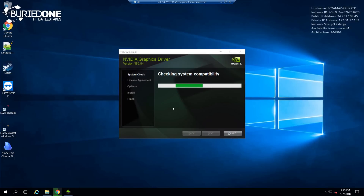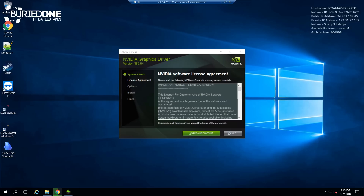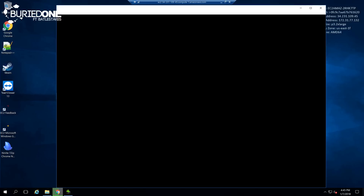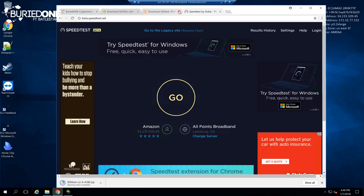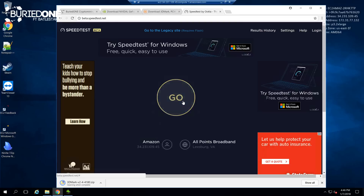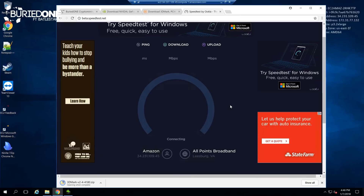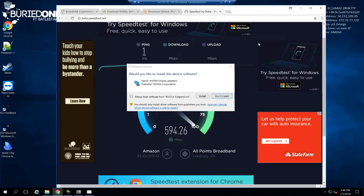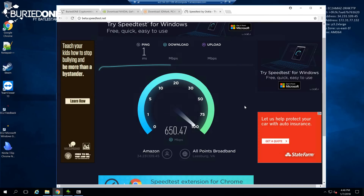We grabbed the latest Tesla drivers, which was actually pretty recent, so we were really happy there was a new driver for this. Maybe Nvidia did it for us to benchmark it for cryptocurrencies — I don't think so. In the meantime we also benchmarked the internet speed of this server: about 700 MB per second up and down, which was pretty crazy. We started downloading the miners and installing 3DMark for the gaming benchmark.